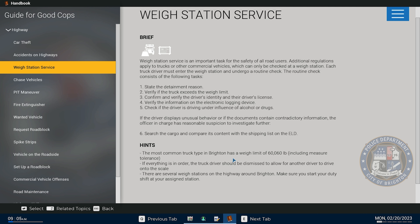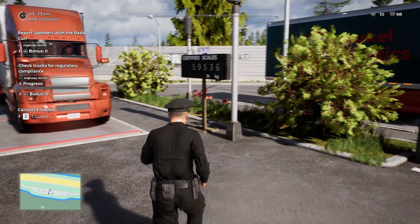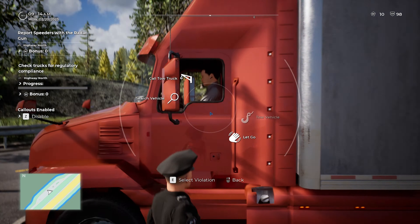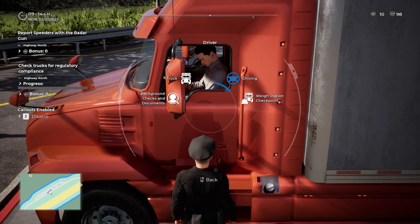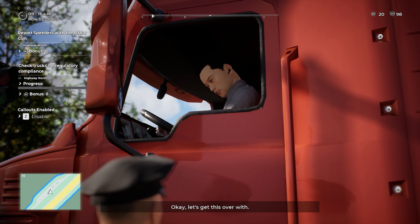Let's look at Waystation Services. The reason we verify the truck is that it exceeds the weight limit — the limit is 60. If everything is in order the truck should be dismissed to allow another driver to drive on the scale. We verify the driver's identity and license, check the electronic logging device, and check if the driver is under the influence of alcohol or drugs. If there's sufficient reason, we can search the cargo and compare it with the shipping list on the ELD. This guy is way over the weight limit.